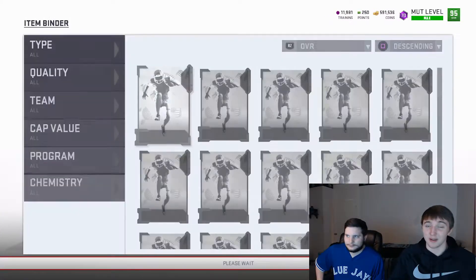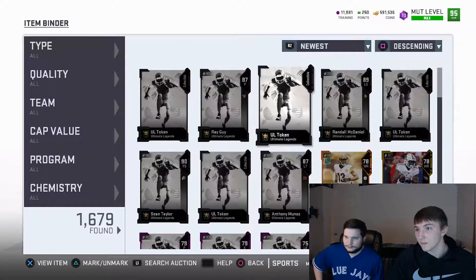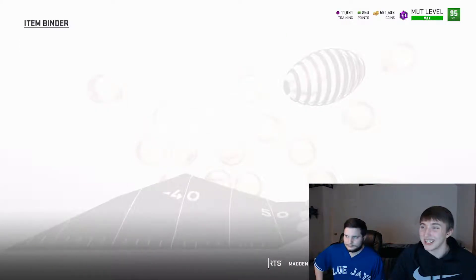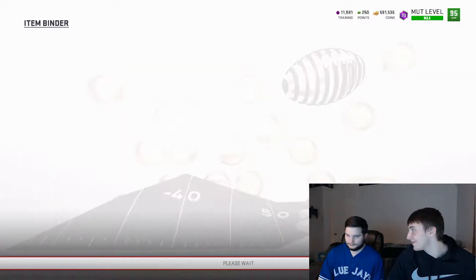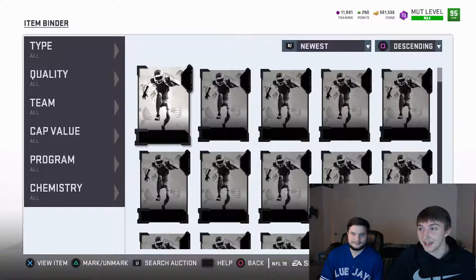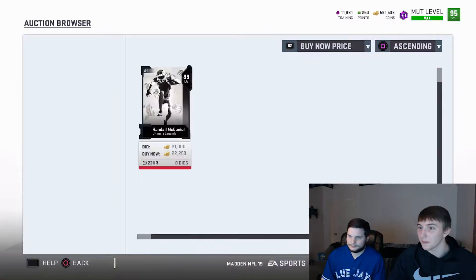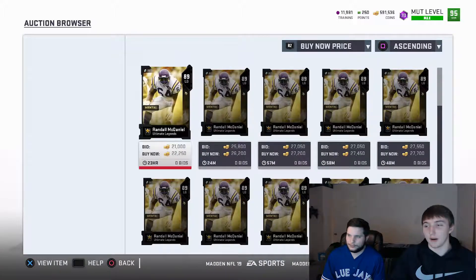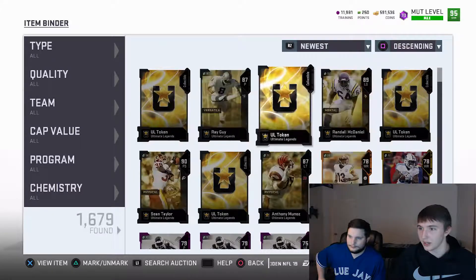Let's see how much the players I pulled actually go for. The 87 Ray Guy that I pulled goes for 17k. Randall McDaniel — yeah, I'll be able to sell him for 26k, so that makes up for Ray Guy being a little under 20k.